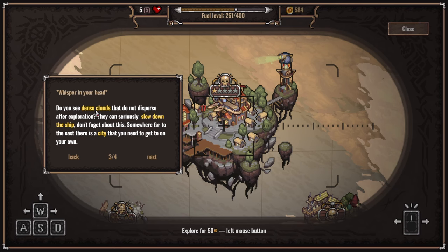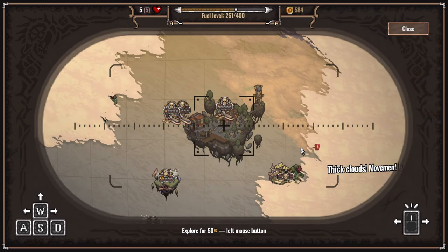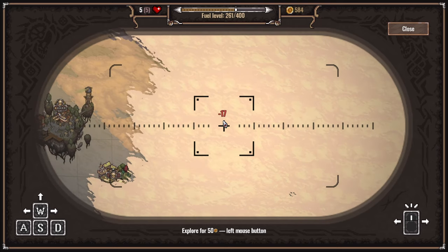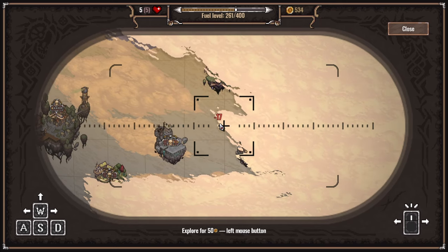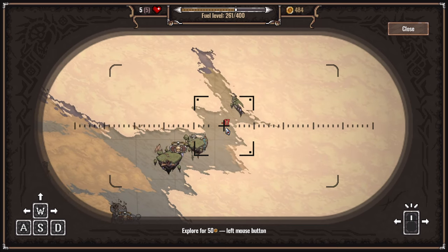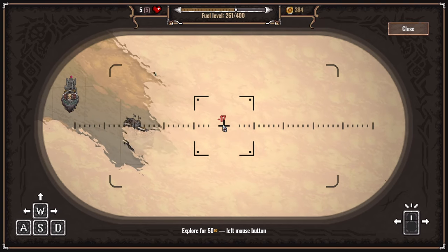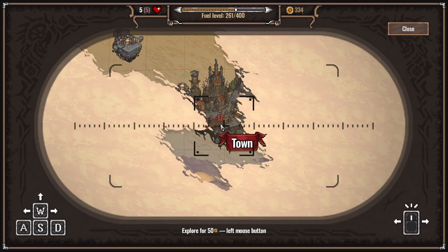Do you see dense clouds that do not disperse after exploration? They can seriously slow down the ship - don't forget about this. Somewhere far to the east, there is a city that you need to get to. As soon as you're done planning your route, fly out - now that you know everything, nothing will stop you. We can zoom out, we can move around. This is thick clouds but we don't know. So I can explore by using left click - they're the thick clouds maybe. Trust me, 50 bucks - doesn't even get it all.